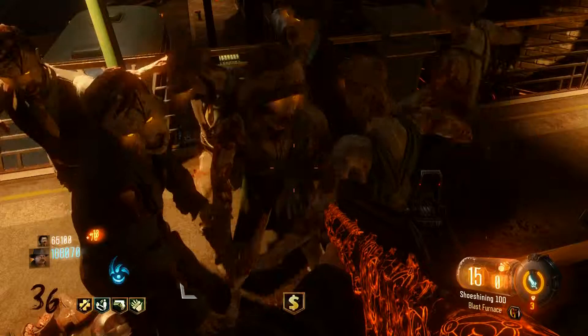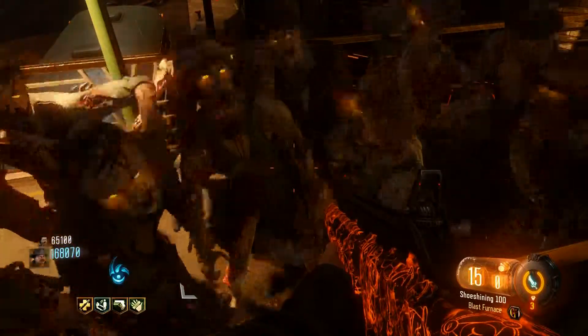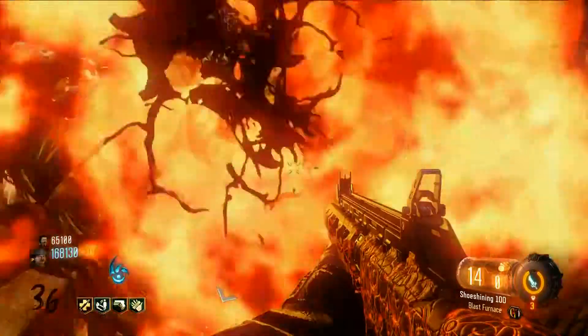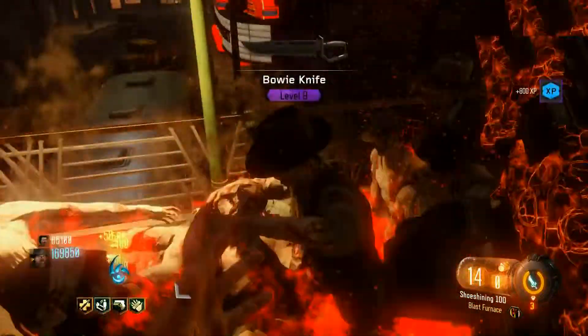So what we're going to show you here is just a quick, easy way. You get a nice big pile up, shoot a Blast Furnace on them, and start knifing the Inferno. When you do that, your knife, for some reason, just charges up. Now it seems like you do have to kill those zombies, but it works, guys. For some reason, it's leveling up the Bowie.